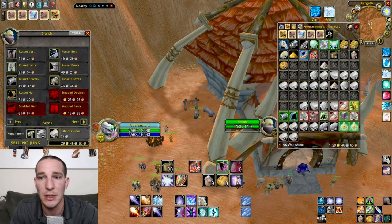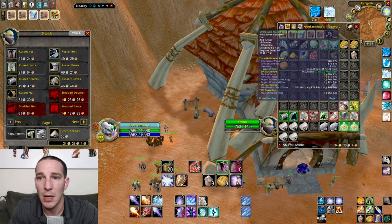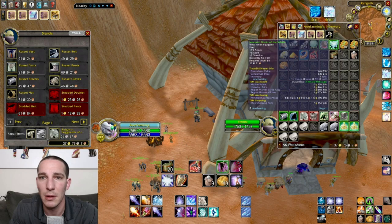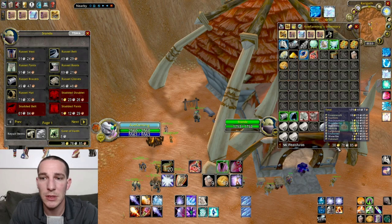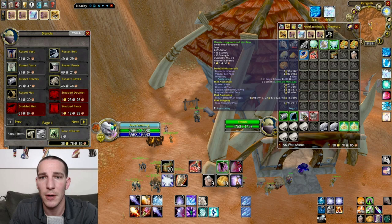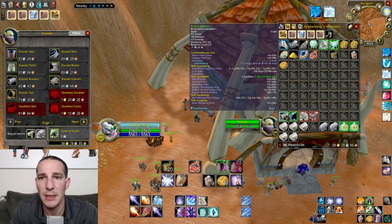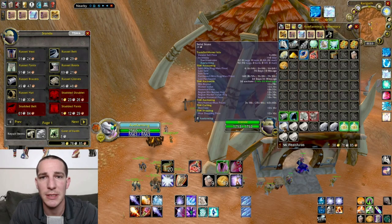We started at 26 gold, we're at 27 now. Let's sell some of these greens — I already looked at them, they're not very good. We started at 27, that's 11 gold so far. These ones I will sell on the auction house, so 11 — we'll factor that as one gold — 12, 13, 14, 15, 16, 17, 18. We'll say 18 gold so far. These sell for 10 silver a piece all day long.